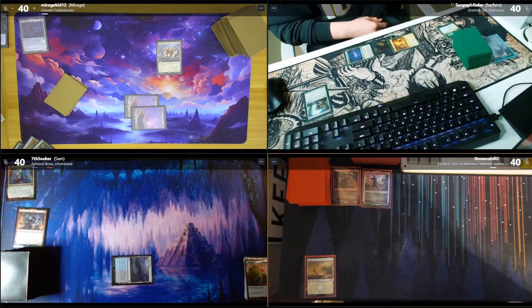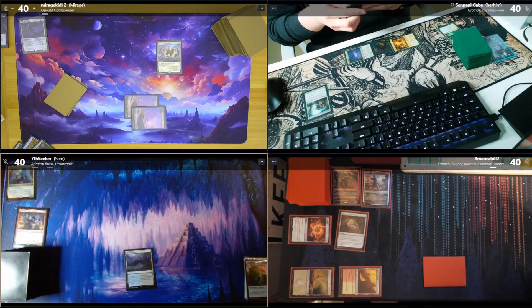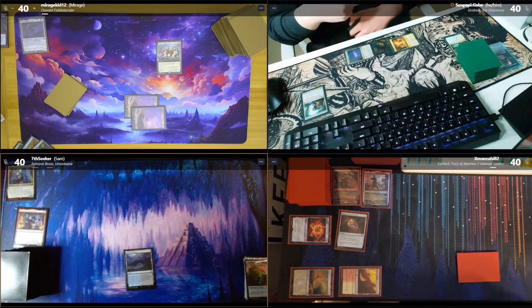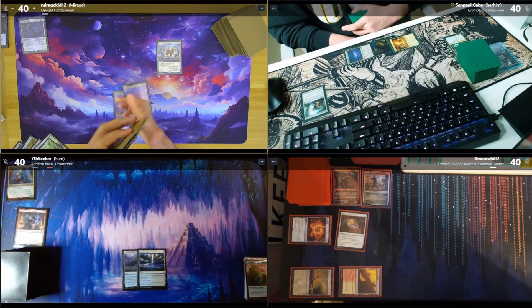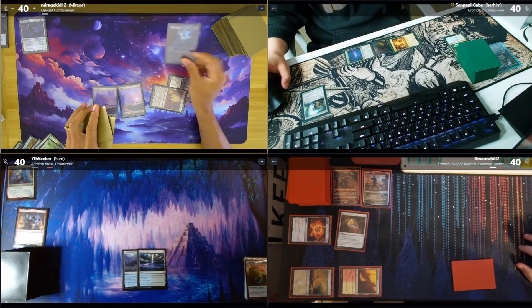Drop a Boros Guildgate, tap one for Sol Ring. What is your creature? It's a Codex Shredder — it's an artifact. I can tap it, target player puts the top card of their library into their graveyard. I'll play a Morphic Pool and pass, tap two and play Arcane Signet.